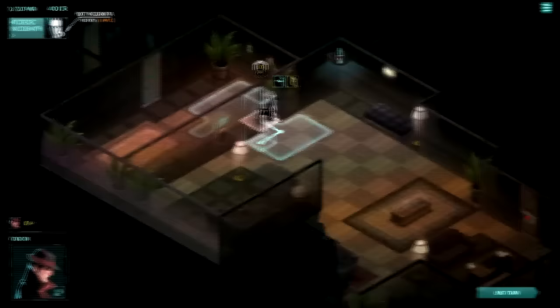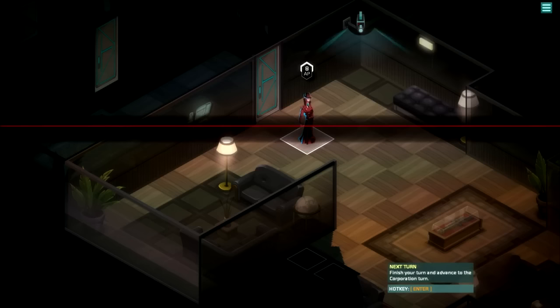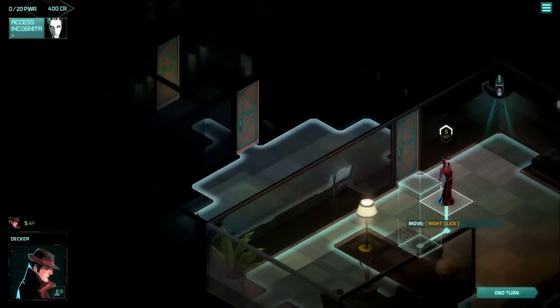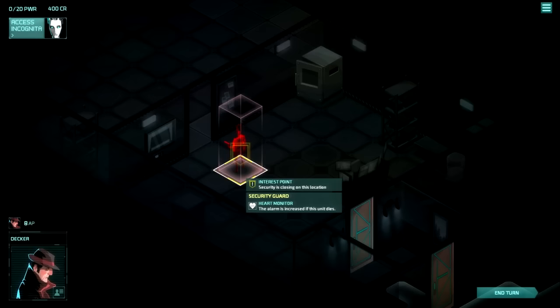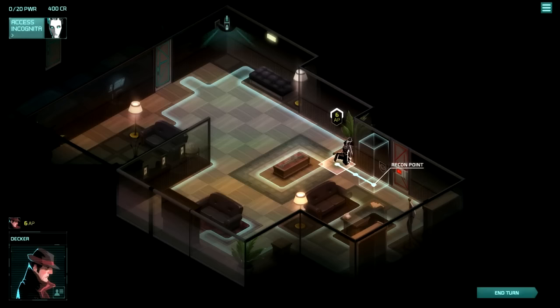Let's keep going forward. Close the door behind us just to keep the enemy busy, because he's about to wake up. He's standing up now — interest point, security is closing on this location, alarm is increased if the unit dies. I assume he's up and about now, so I want to get moving before I get caught. Caution is our friend, operator — get into position beside that door and scout the next room. Maybe a turn behind what you planned on.